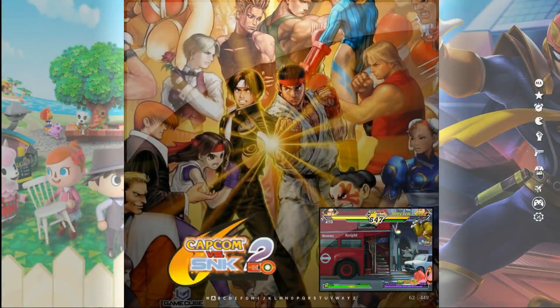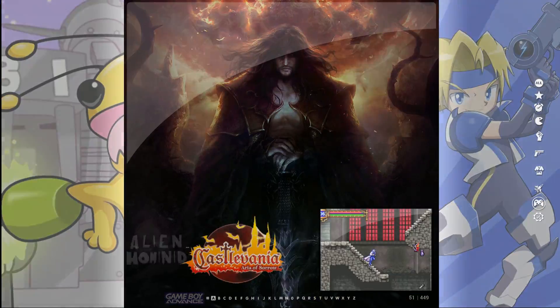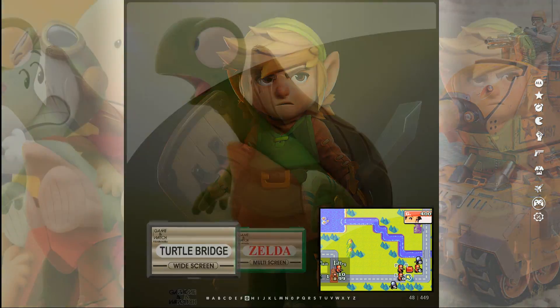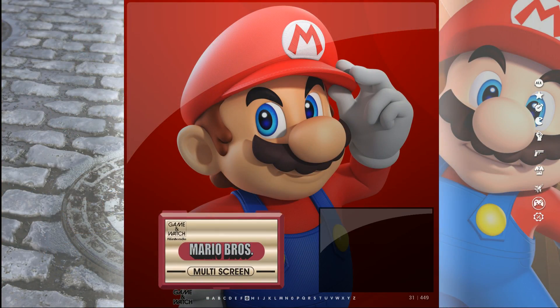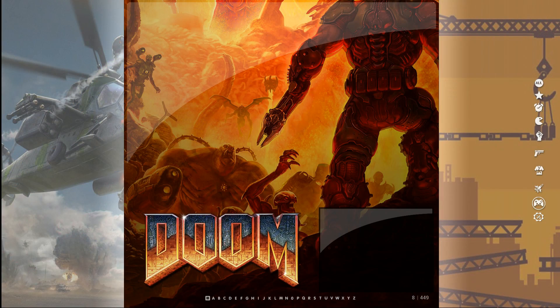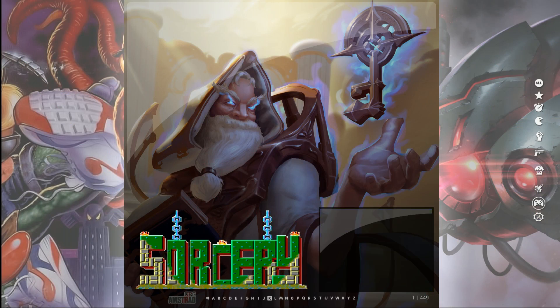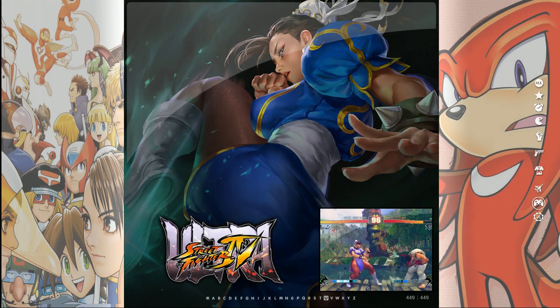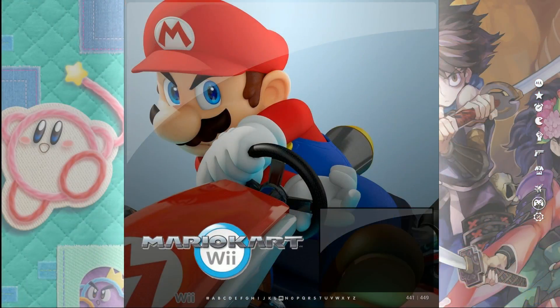And then you have something called the consoles area. Scrolling through, it has Game Boy Advance, Nintendo, Super Nintendo, GameCube, a few Nintendo 64, Game & Watch, PlayStation 3, PlayStation 2, PlayStation 1, PSP, Nintendo Wii, and then I added a full version of Doom 2 and Street Fighter 4, amongst some other cool titles.